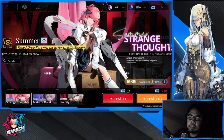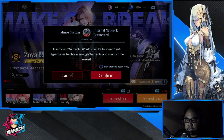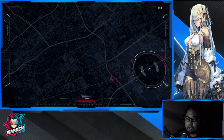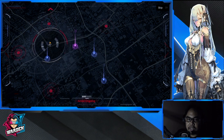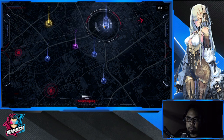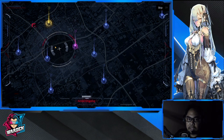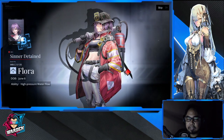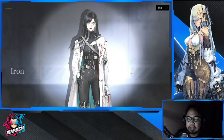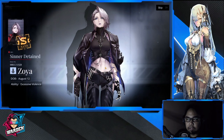Arrest is basically your summon system. Let's do one pull — I need at least 110 pulls for Zoya. As you go through the summon system, if you don't skip it, you have to drag and look for the sinners. Once you see the gold one you have to finish all of it for it to open. Let's skip ahead — there you go.